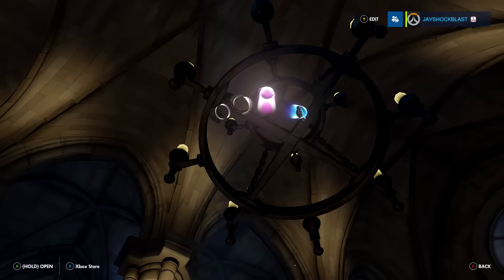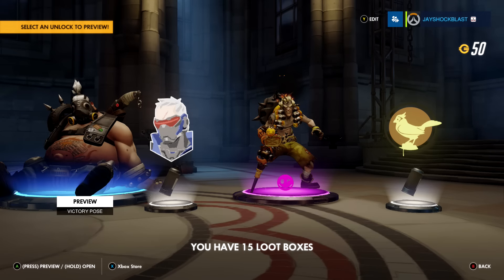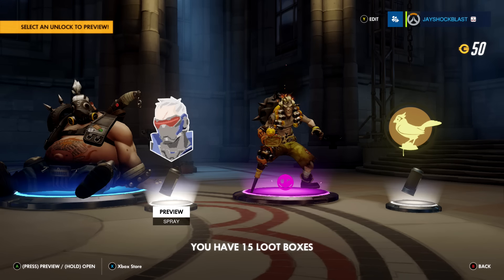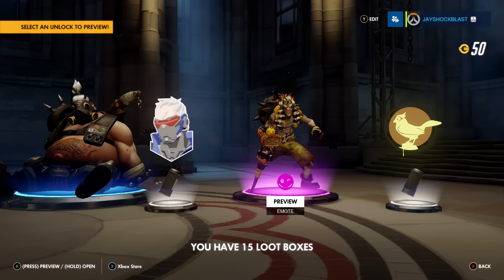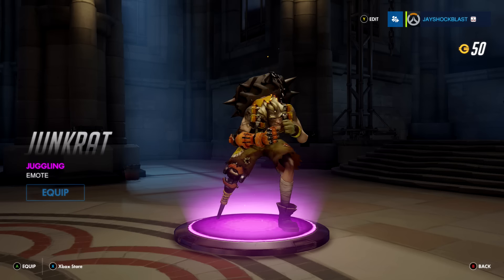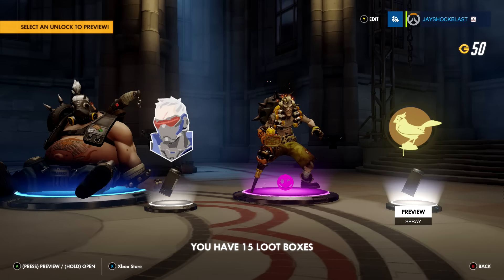Ooh, purple! We've got a tuckered out victory pose. Nice. We got a blue and a pink — a preview spray called Grizzled, and an emote. That's pretty cool. For Junkrat. And then Bastion gets the bird spray.